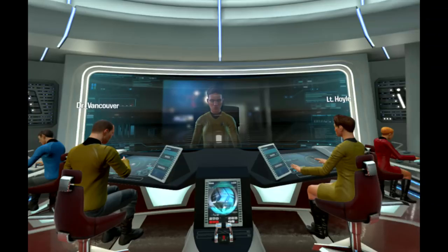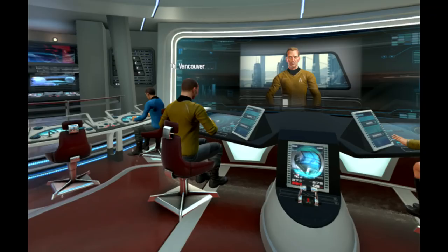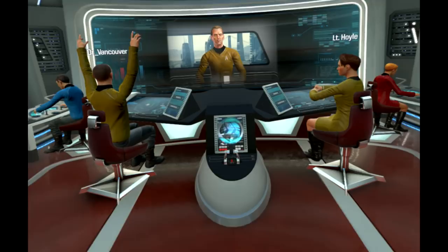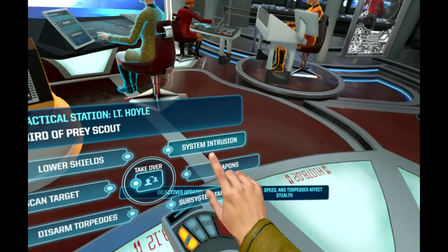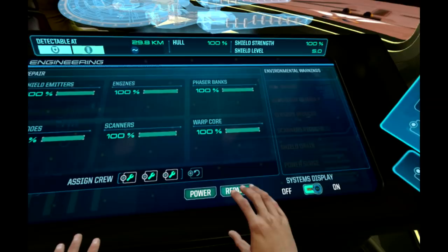The real magic comes when you get real friends in. I had a friend, Doctor Vancouver, as my helmsman, and I was nearly crying — I'm the captain, he's flying the ship, we're joking around, taking the ship into combat, engaging enemies, the ship is on fire, we're freaking out together. Every role is important: helm, engineering, tactical — once you get a team together you have a lot of fun.